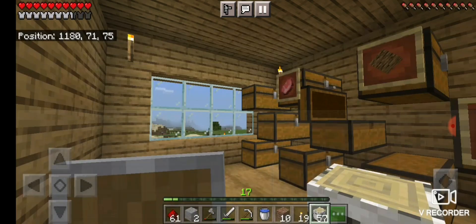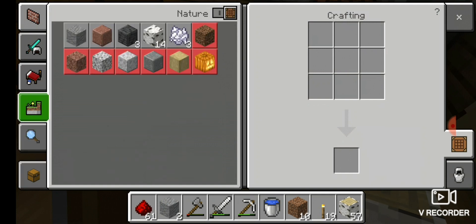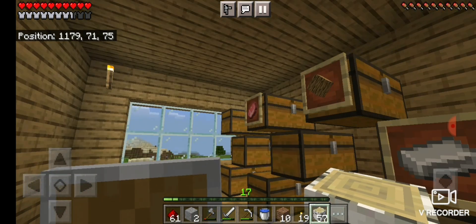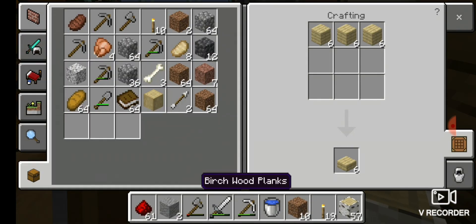I collected some books. I got so much iron also, guys. Now I should craft an enchanting table and a bookshelf. Let's go! We'll take some wood - you should keep three wood up and down, and in the middle you should keep books.